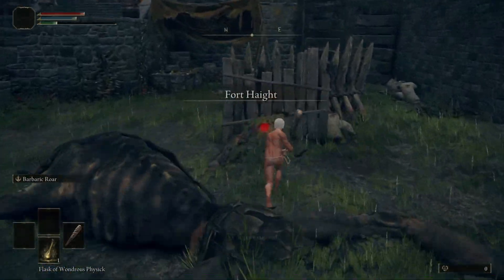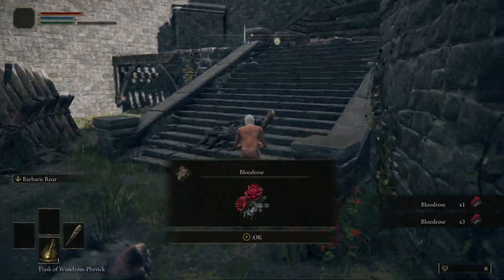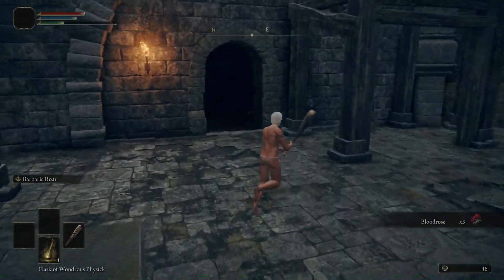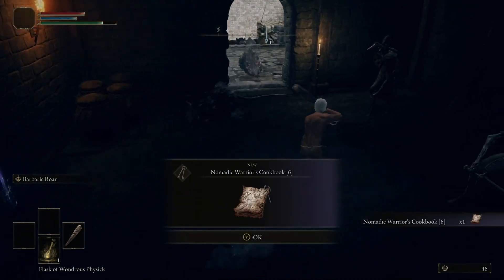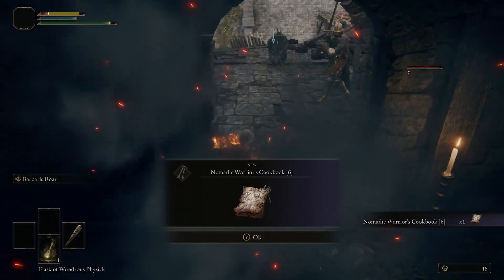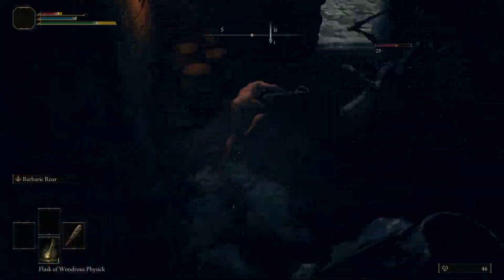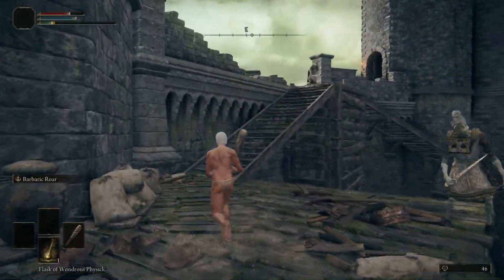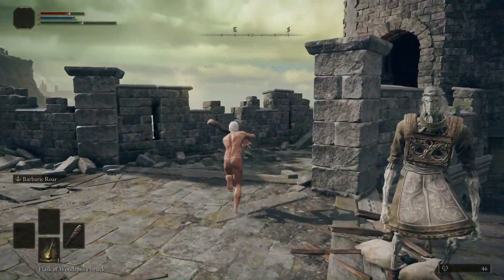You should kill all the enemies here, pick them off one by one, but I'm just running past them all. There's another Blood Rose and a corpse with three Blood Roses on it, so grab those. Head up the stairs into the dark room. There's a rat on your right, so be careful. Grab the Nomadic Warrior's Cookbook number 6, which gives us the recipe to craft Blood Grease that we're going to use later. I got swarmed by the bad guys there — that's why you should probably pick them off one by one — but I survived.